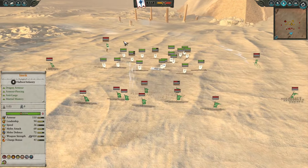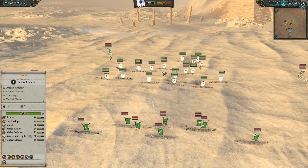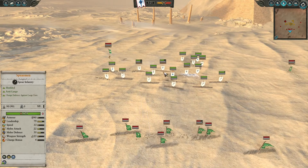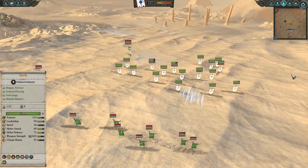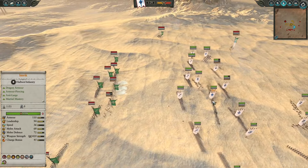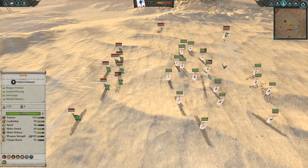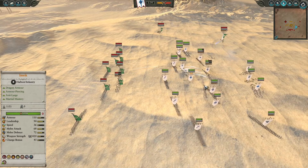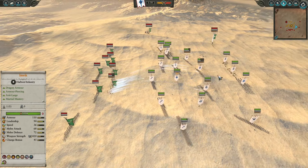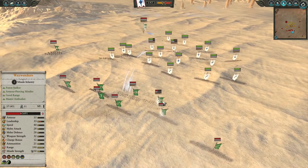The combination of Lothern Sea God and archers is really overloading the Waywatchers with counter fire, so the Waywatchers are taking massive damage while not dishing out the best damage in return — not exactly the most cost efficient. Meanwhile, a Pendulum spell went down in the middle of the Spear line, but Pendulum, being a spell with a long casting time, essentially missed all the spearmen as the High Elf infantry were constantly pushing forward, giving the spell caster a really hard time landing a hit.